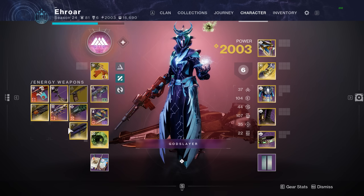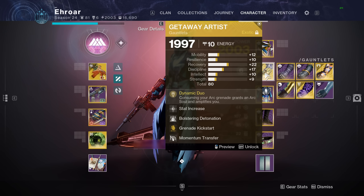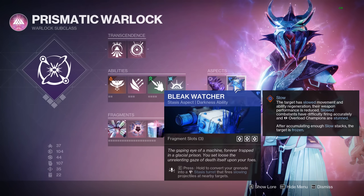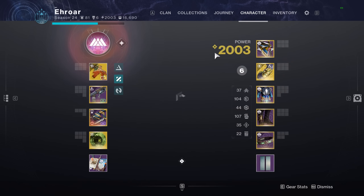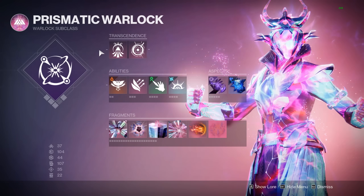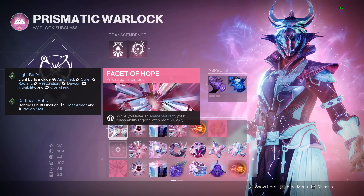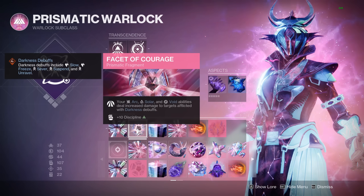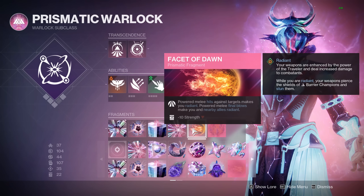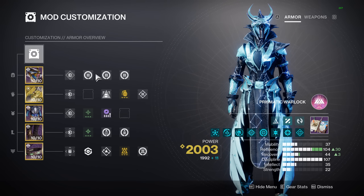The best new prismatic build to take advantage of Kvastav is going to be the Getaway Artist Sace's turret build. You don't need any weapon final blows — just simply eat your grenade and you'll make the Bleak Watcher turrets. You'll have the arc buddy, all of which will proc Devour, make orbs, pick them up, and go crazy with Kvastav. You'll constantly have your grenade and just keep eating it. But like I said, you can make it work on any build in the game. There are really no requirements to make Kvastav good.